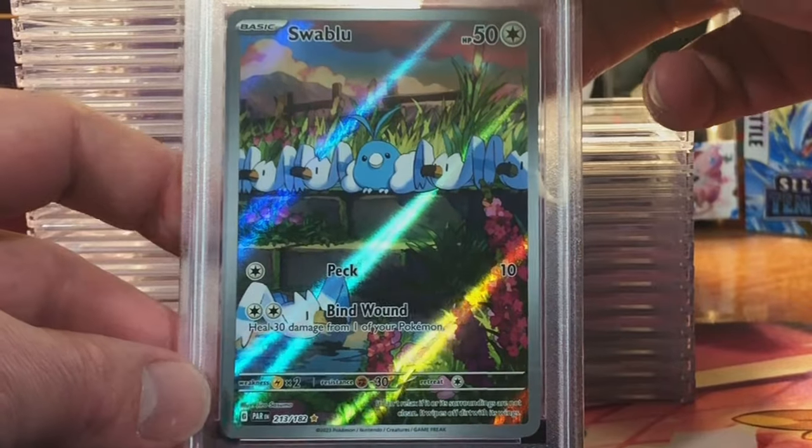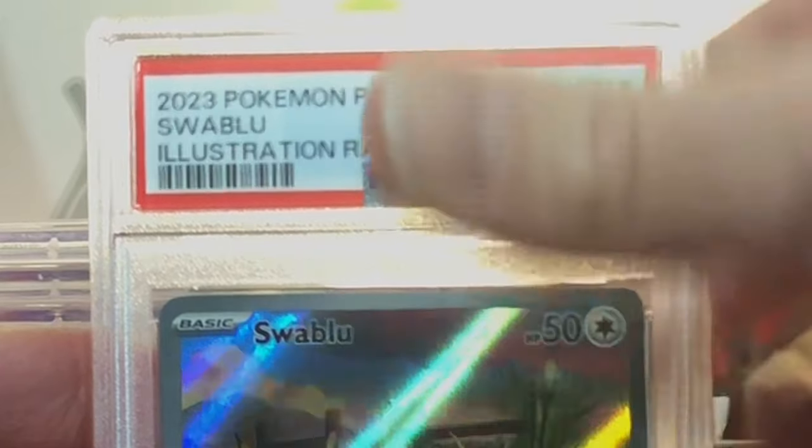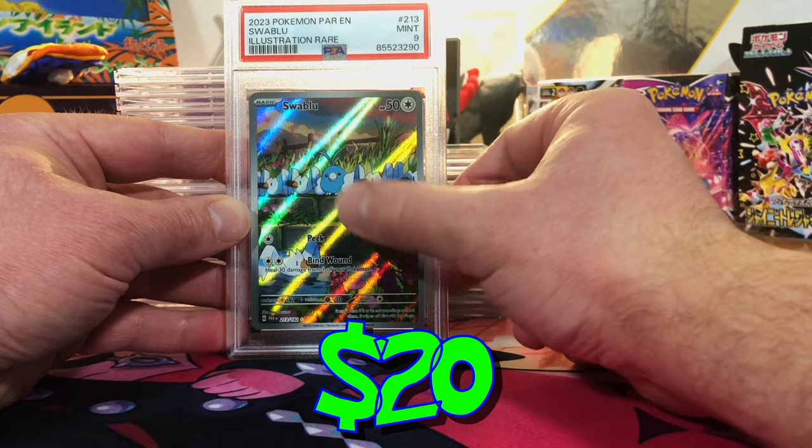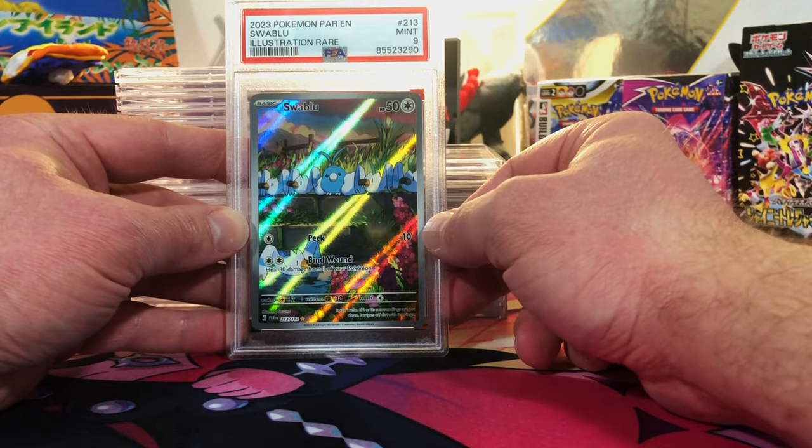Centering's off. Swablu Illustration Rare from Paradox Rift — 9. Mint 9. I do like this Swablu; I just loved the artwork so I wanted to send it in and see what happens.